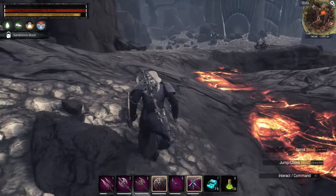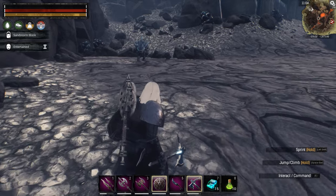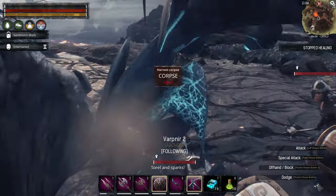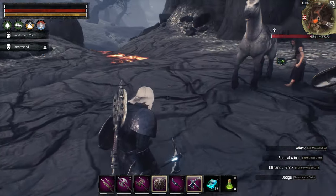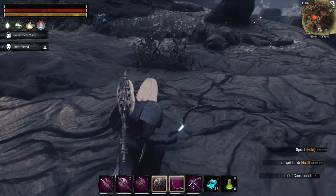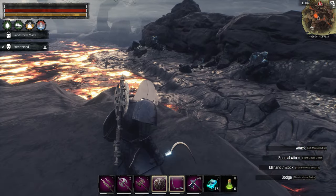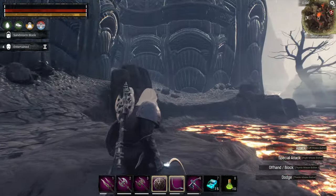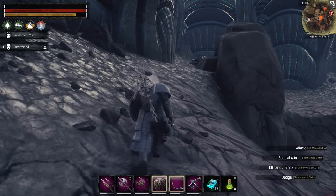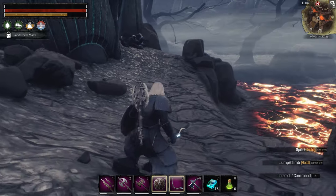One of the things you can get in the volcano is golden lotus. You need golden lotus for certain types of elixirs you can make. This is how you get it here in the Exiled Lands. As you can see there is all kinds of obsidian sitting around that you can mine as needed — we're basically making a big circle back around the way we came.